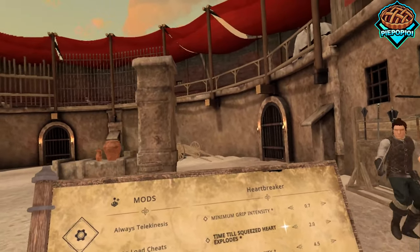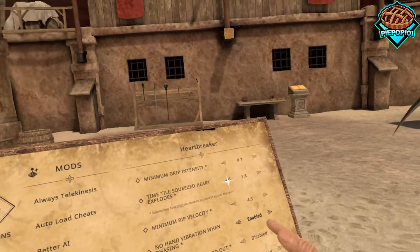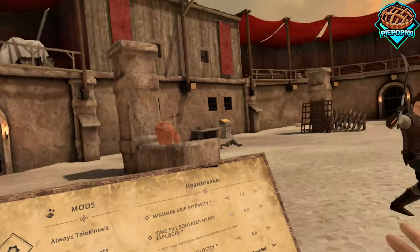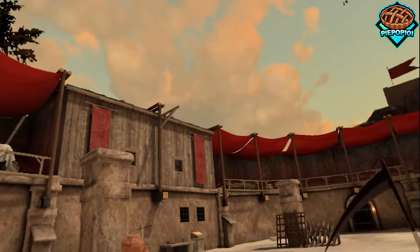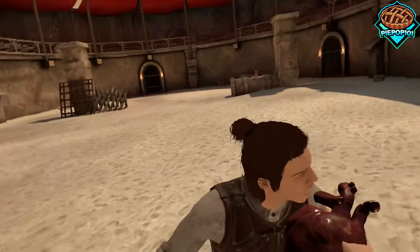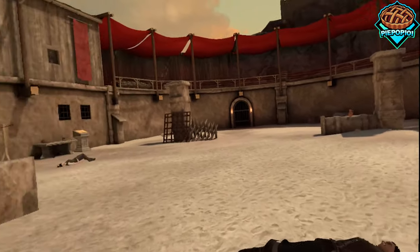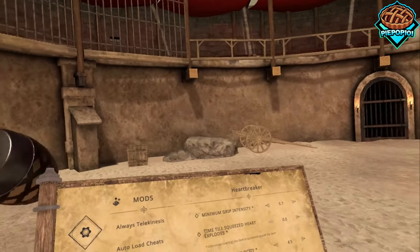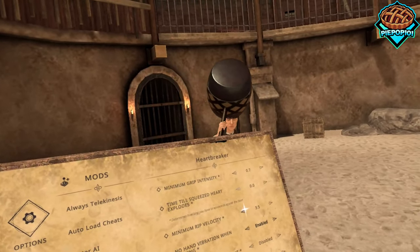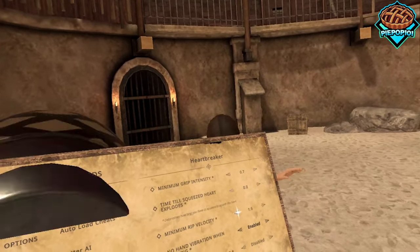What are the other features of this? There's the grip intensity and the time. Let's set this time all the way down — I just want to be able to rip their heart out and have it explode instantly. Now that's cool. And there's also the rip velocity — I assume if we set this all the way down, we can easily just grab it out of their chest.